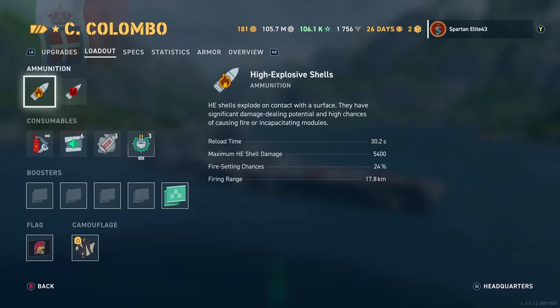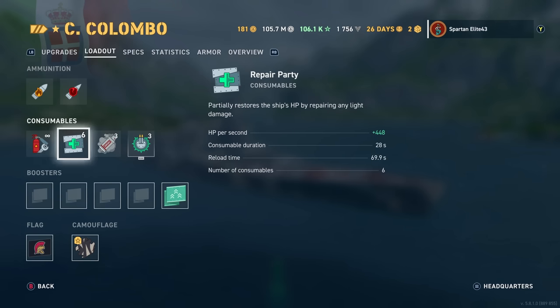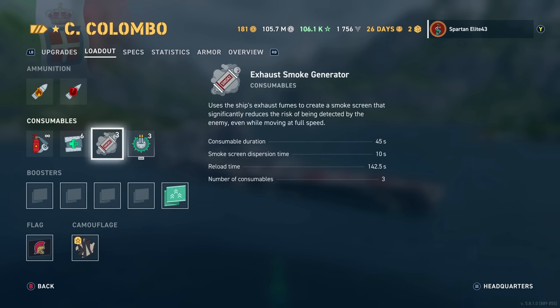We have six heals with this build, which is something ridiculous. Six heals is insane, but the caveat is you've got to live long enough to use them. I highly recommend that you try to space your pushes out, because you can see just how quickly you can lose a lot of hit points. We also have three exhaust smoke generators, which is very nice — 45 seconds each and you get three of them.